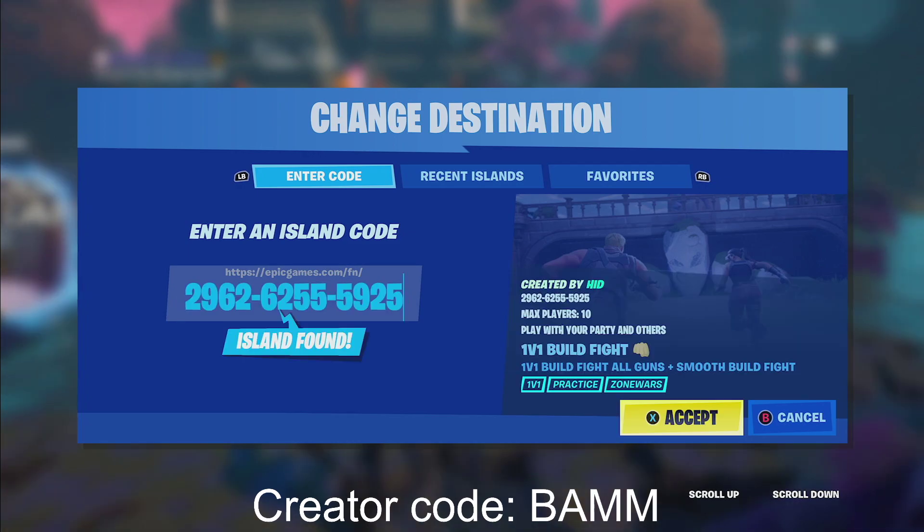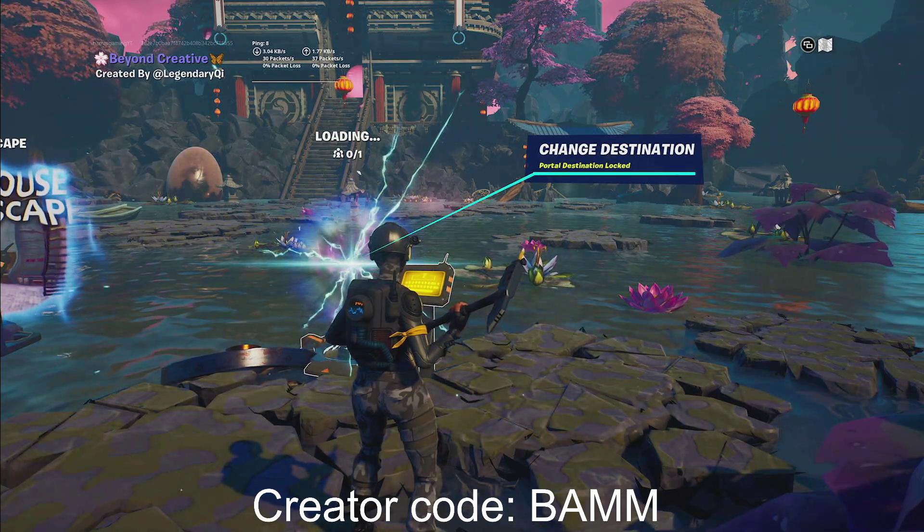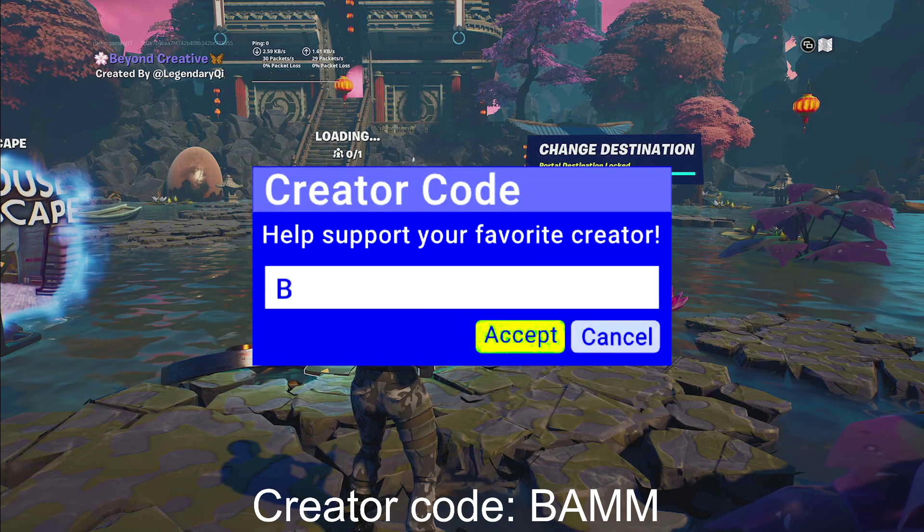Type in this map code. If you guys need an extra second, make sure to go ahead and pause the video. Let's get straight into it. If you guys can, please make sure to use creator code BAMM in the item shop.